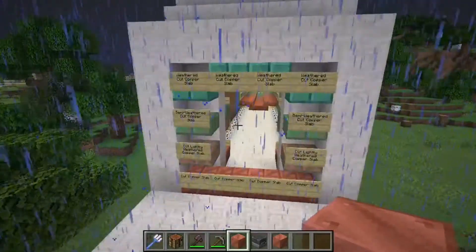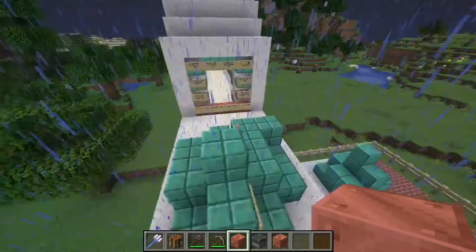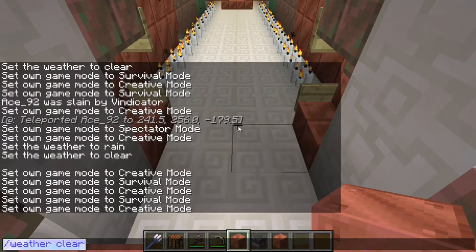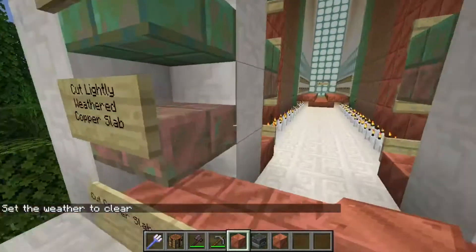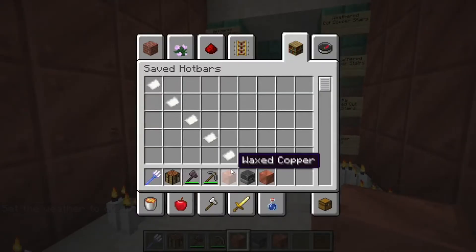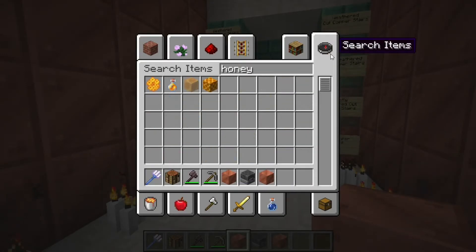Why does it rain all the time? I mean I just cleared the weather two minutes ago. Let's just copy this to my room. Take that rain! So this is the waxed variant, and you'll be happy to know we've got a feature everyone wanted - a use for honeycomb.